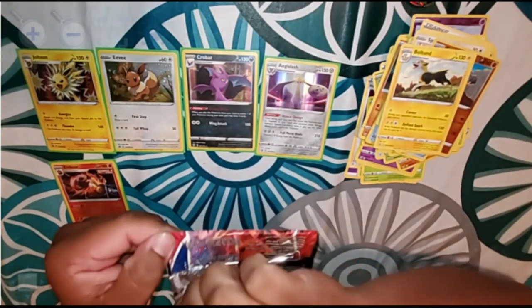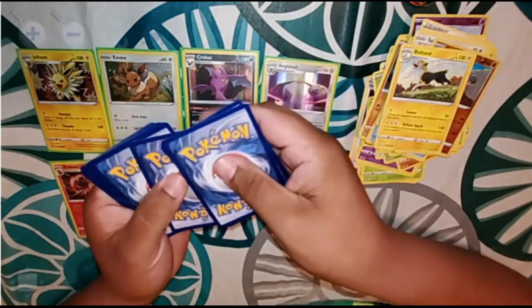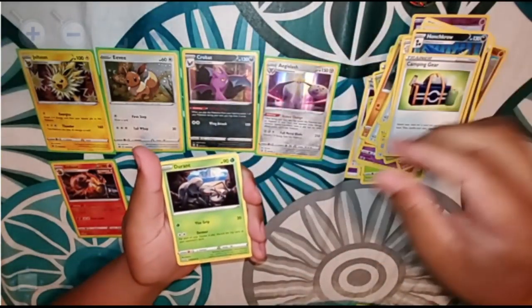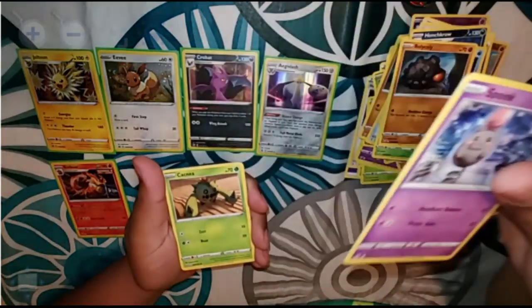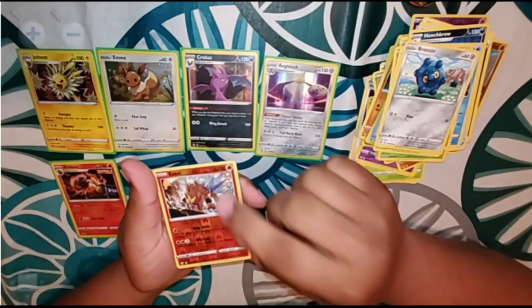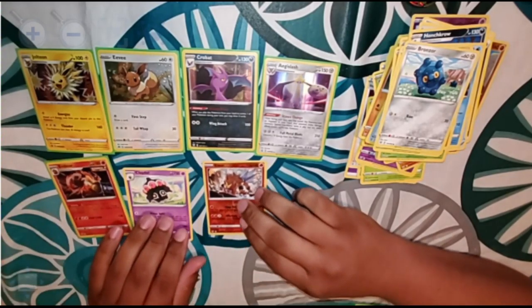This is the final pack out of the blister packs. We got an energy card, a Honchkrow, Camping Gear, a Durant, a Frillish, a Rolycoly, a Spoink, a Cacnea, a Bronzor, reverse holo Entei — I'm a fan of Entei and I like the holographic better, but this is nice too — and for a rare card we have a Clefable. That's it for our blister packs.